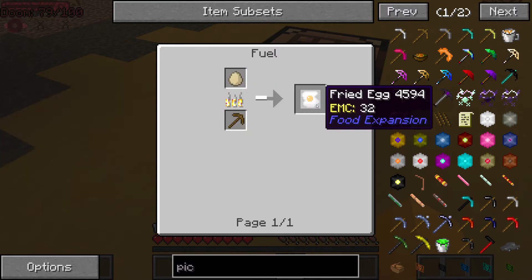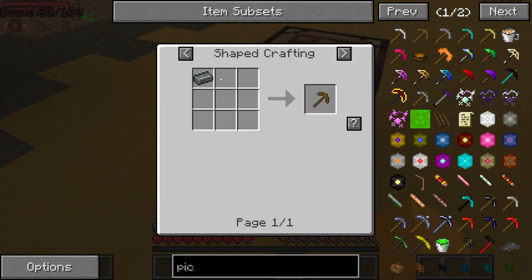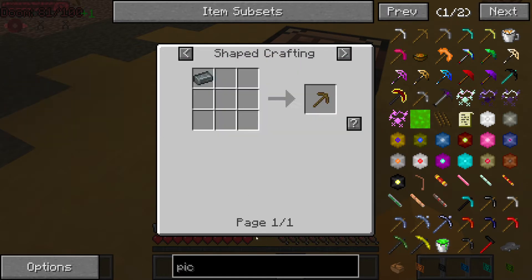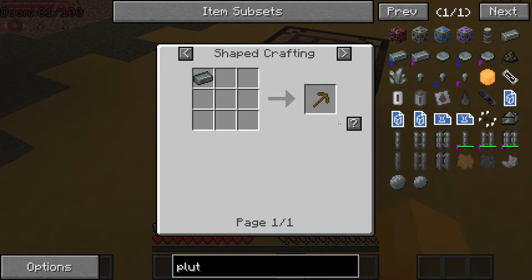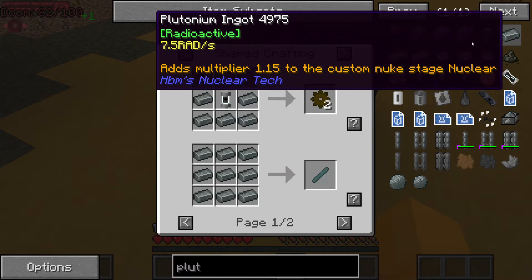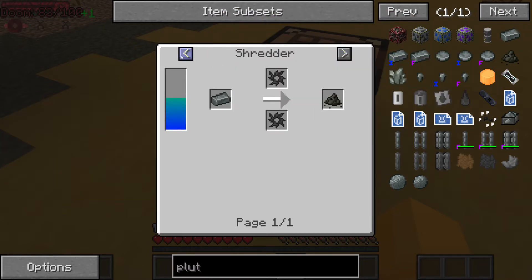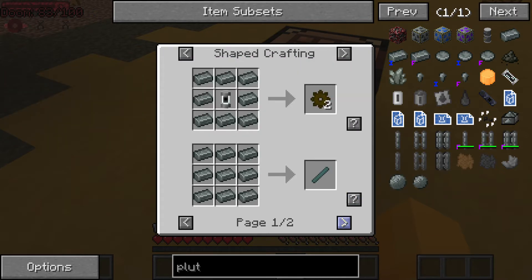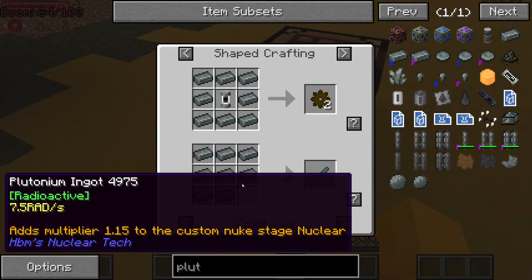Okay, we need a platinum ingot — or plutonium. How much do we need for a plutonium? What do we need? How do I get a plutonium ingot?